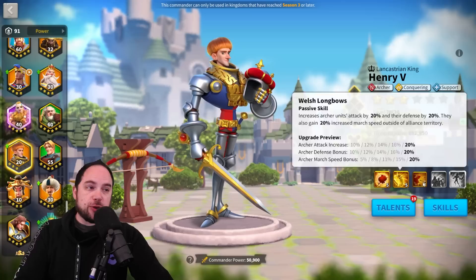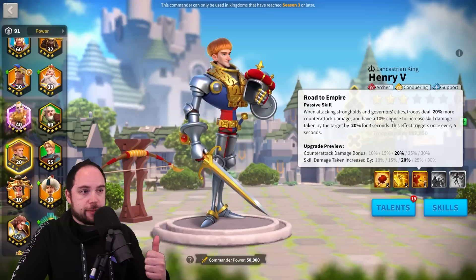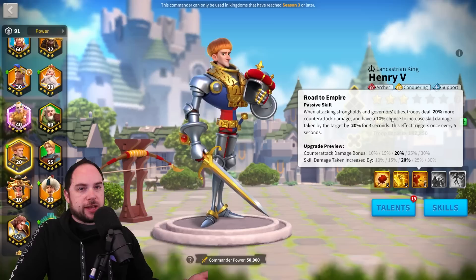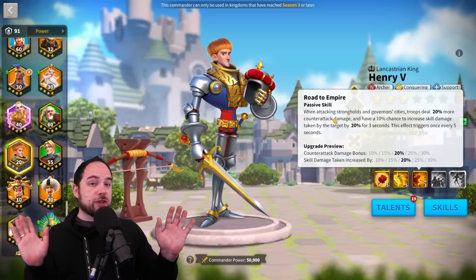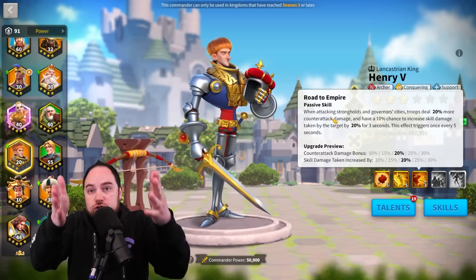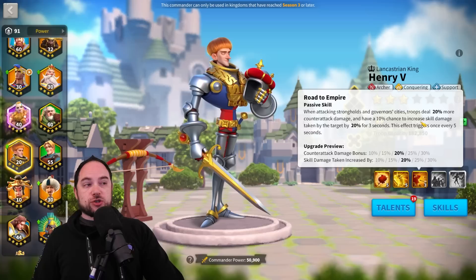The third skill is specific to attacking strongholds and governor cities. This is why he's one of the commanders that is good in the open field, but because he's missing area of effect damage and has one skill committed to garrisons and strongholds, a lot of people haven't invested in him. When attacking strongholds and governor cities, troops steal 30% more counterattack damage — but that's only relevant when you're being directly targeted. This is good if you are single rallying, but doesn't do anything if you multi-rally or if you're swarming a garrison.